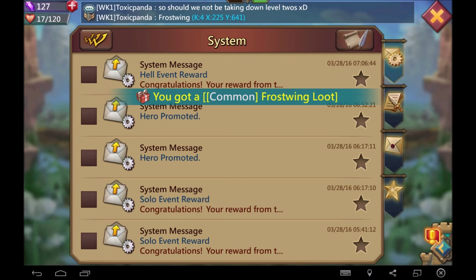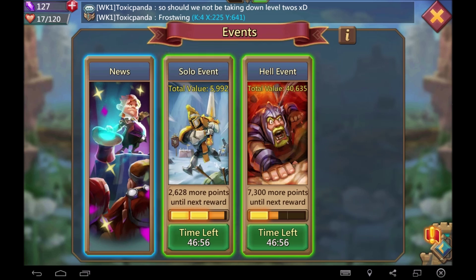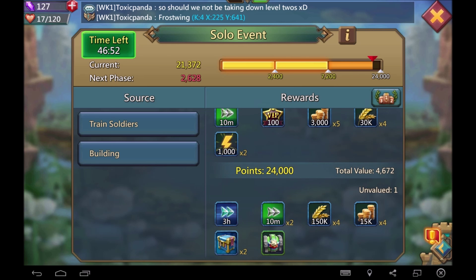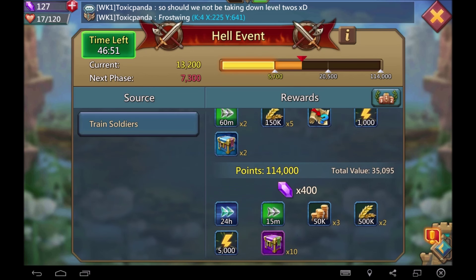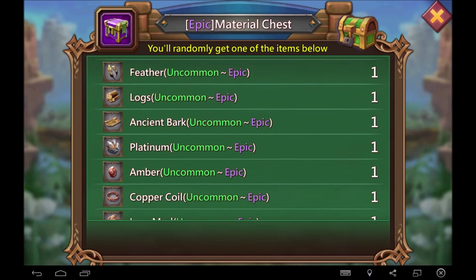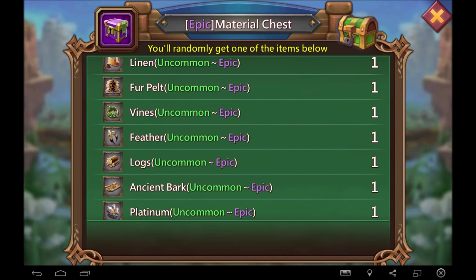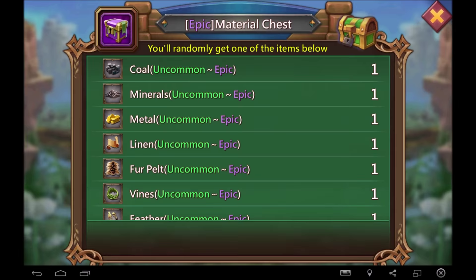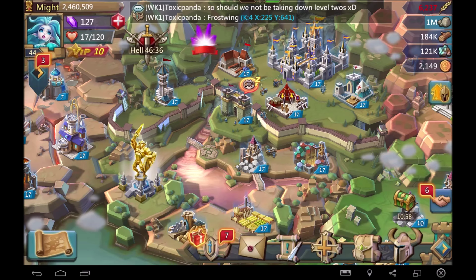We get another hell event reward — we are almost maxed out on this reward. It'd be nice to get it but I'm not going to press for it. It'd be nice to finish the hell event because you get 10 epic material chests, and they're guaranteed to have uncommon loot. If I had more gems I would definitely gem all my troops up to get this.